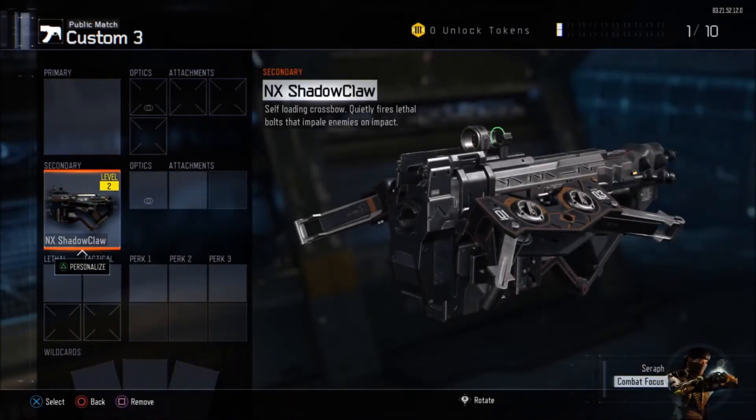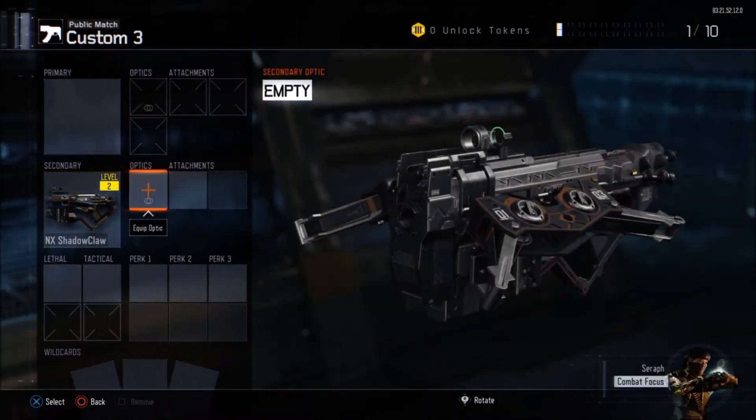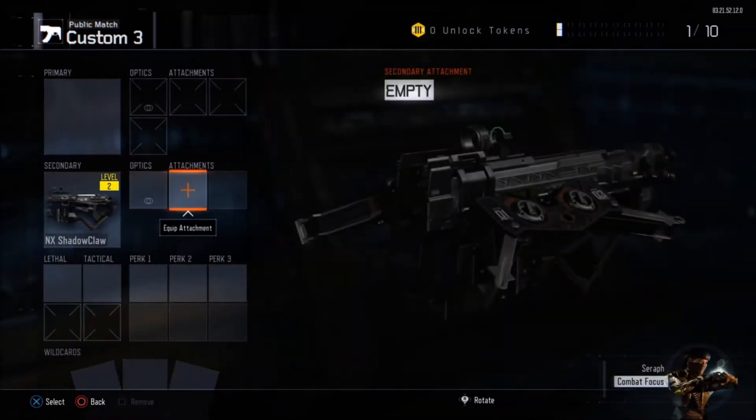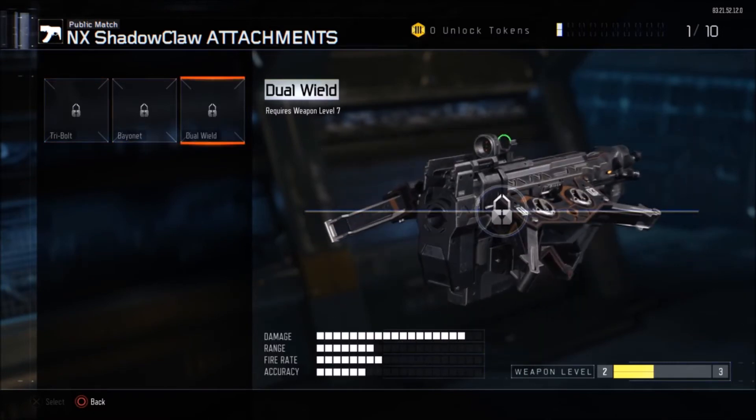I'm going to Custom 3, I'm adding the MX Shadow Claw — it's level 2. As you guys can see, on my optics I can only add the reflex; I cannot add ELO or LX3. I cannot add tribal, bayonet, or dual wield because I don't even have it unlocked — that could be level 7. I'm only level 2.